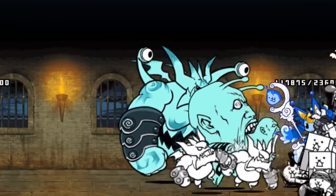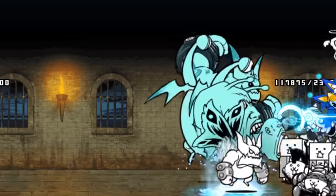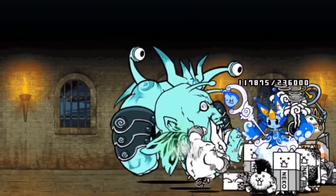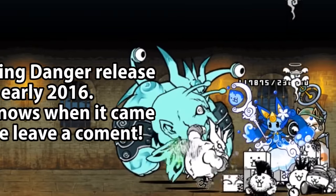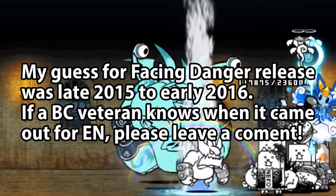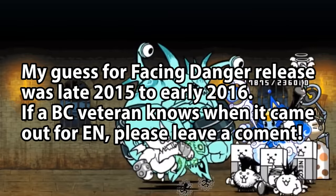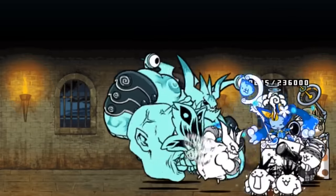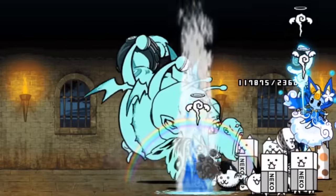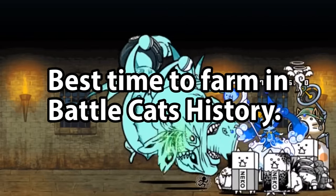Although I don't know when Facing Danger actually came out, due to it not being stated in the wiki, we do know it either released at the end of 2015 or at the start of 2016, coming with or after the 4.4 event stage All Hallows Road, and coming with or before the 4.6 event stage Jolly St. Nick. During the period when Energy Glitch was rampant and the original Facing Danger was up, you could say it was the best time to farm in Battle Cats history.